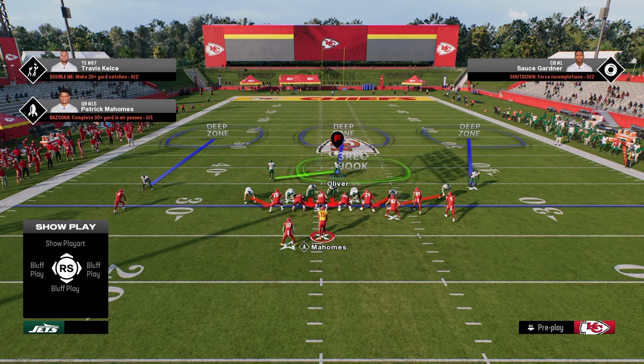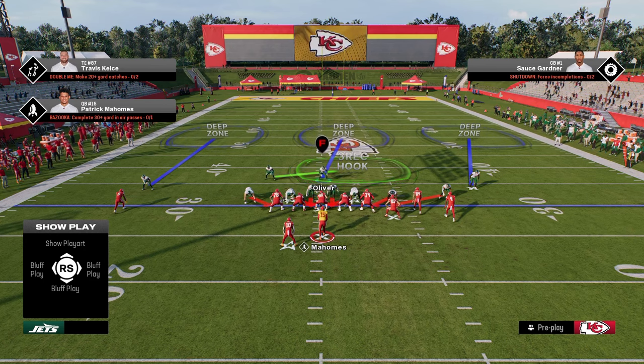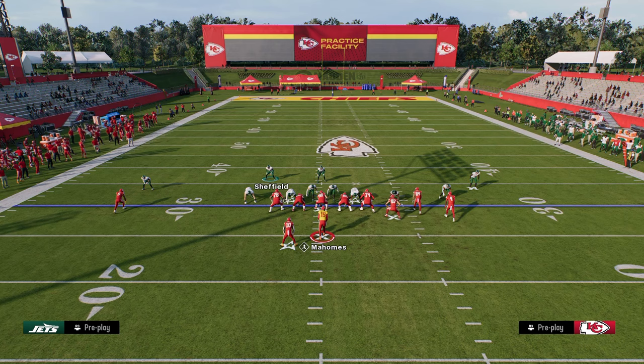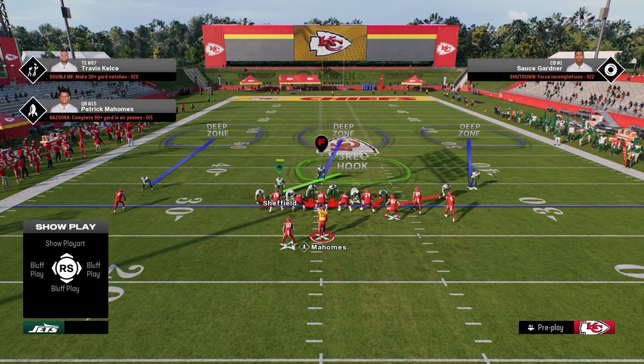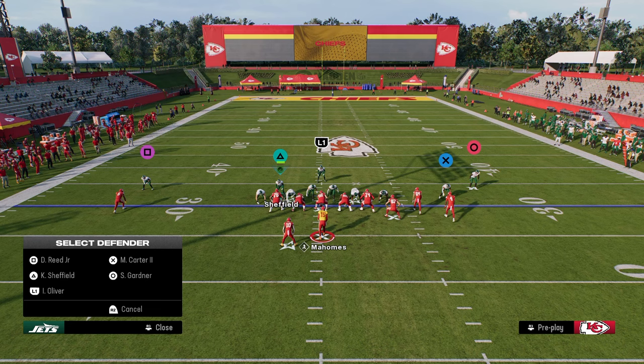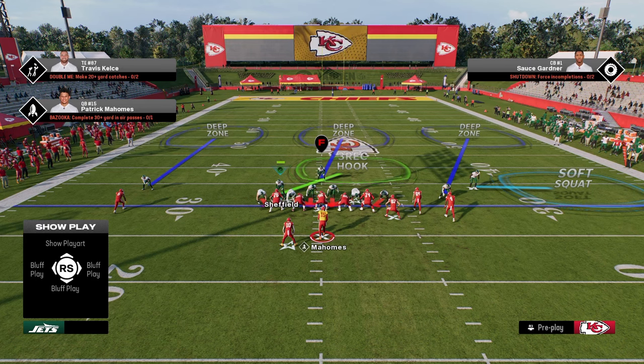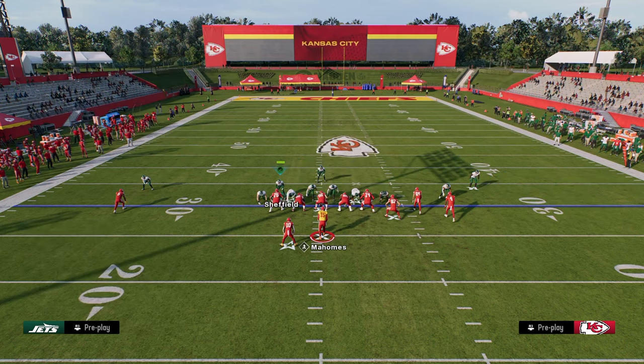The outside third is such a good adjustment. You can leave the safety in middle third most of the time. Set up your blitz — show blitz, bring the guy to the middle field, pinch D-line, slant inside. Then outside third that corner and soft squat this guy. I'll show you something really useful that the soft squat is going to do.